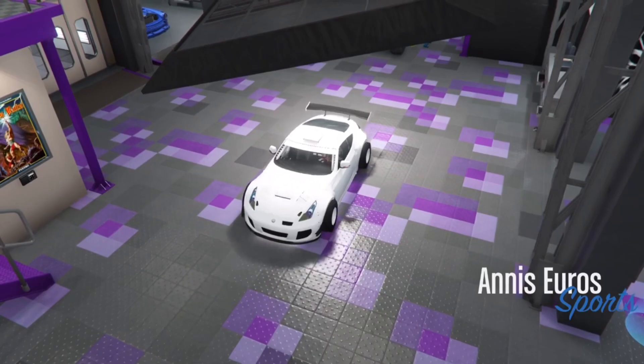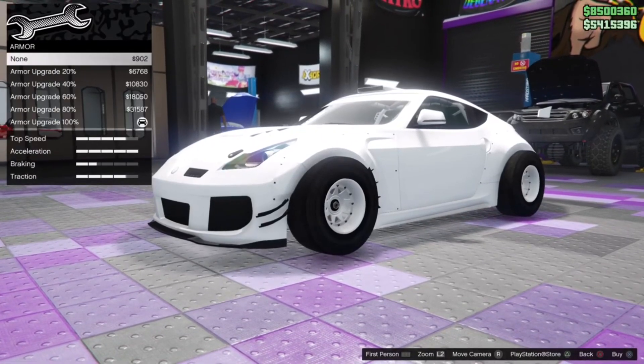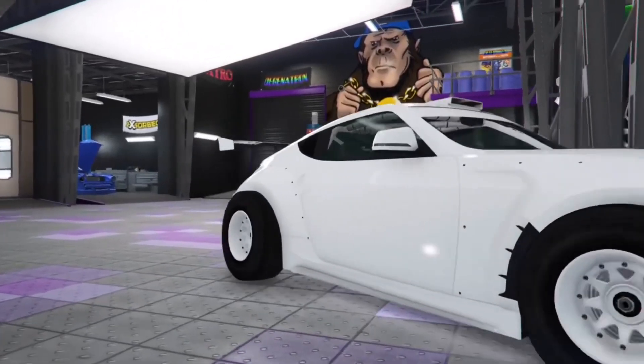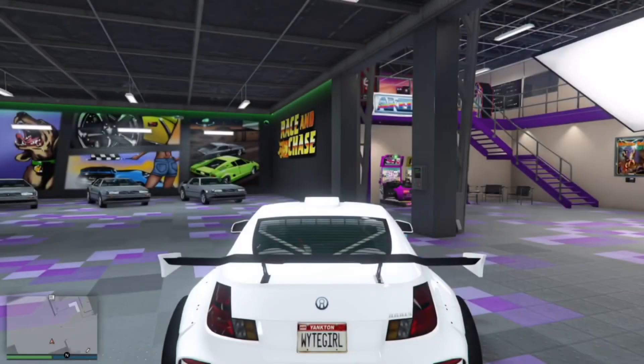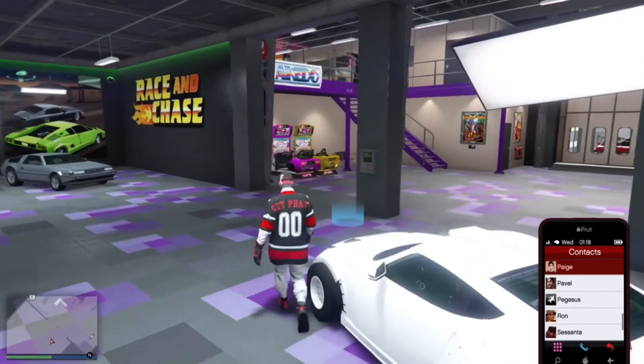All you want to do is take it into your garage and change one thing on it. Once you've done that, take it back to your garage. Then all you want to do is call one person or request a job from anyone.